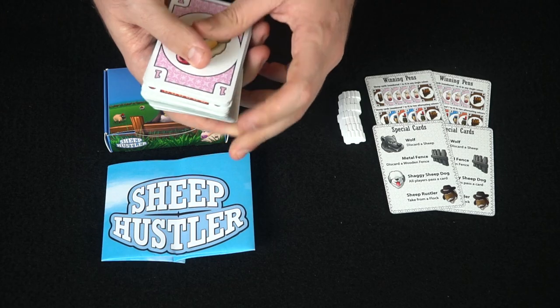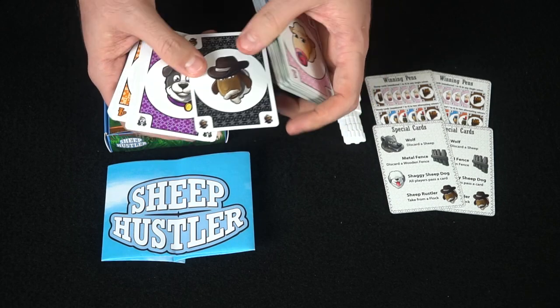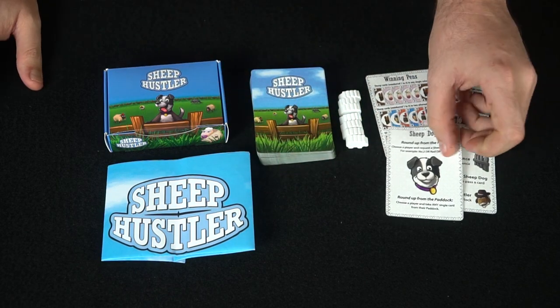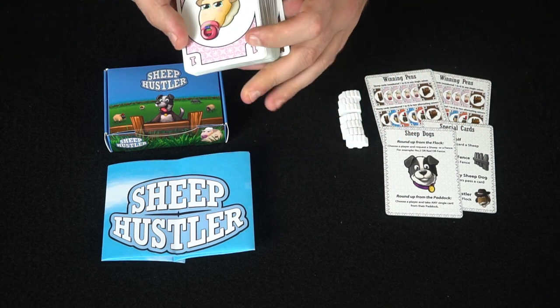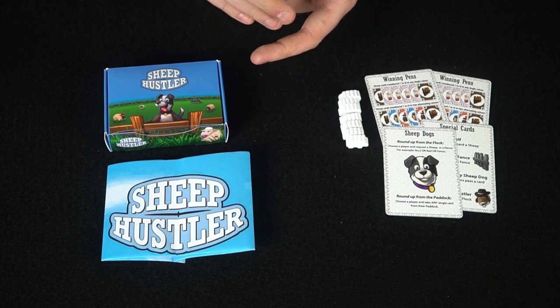In the game, you're basically going to be getting a deck of cards that consist of different colored sheep, along with fences, and some special unique characters like the black sheep, a sheepdog, and some other interesting unique things. These cards, I think, are front and back. They come with different explanations as to how they work, along with the fact that there's a main specific card called Sheep Dogs.